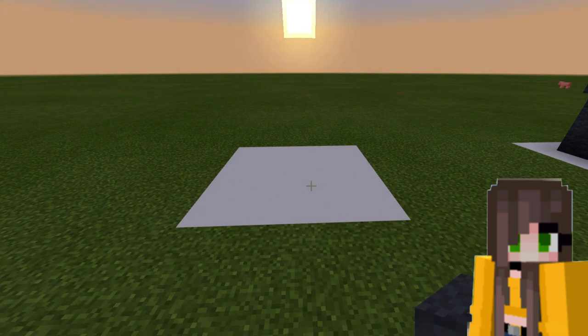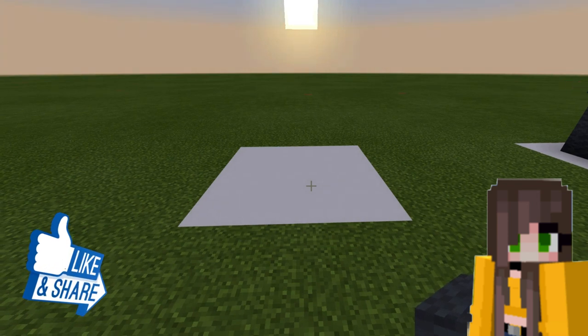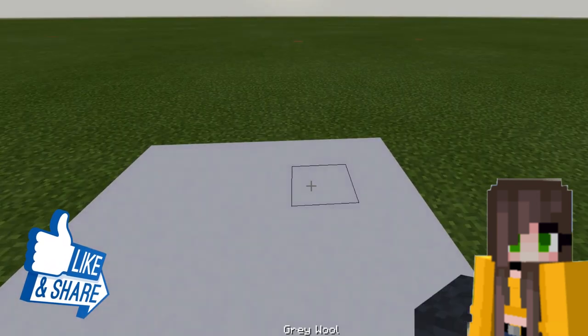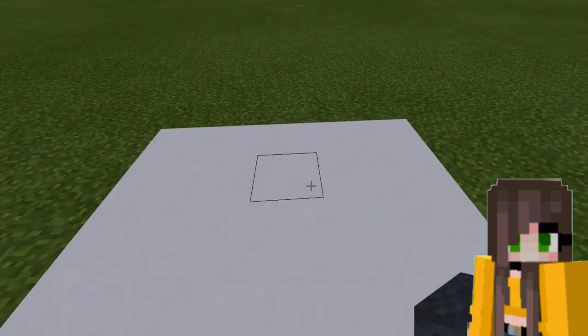I've built this little white face and now we're going to get right onto building the beautiful elephant. All you need is grey wool and a painting — really easy to find, and available in survival as well.